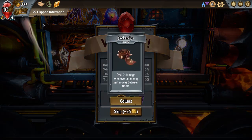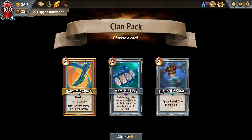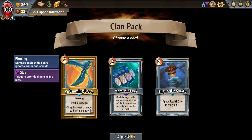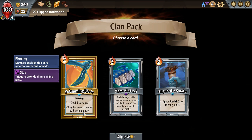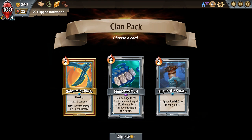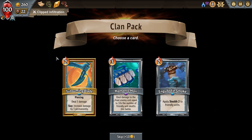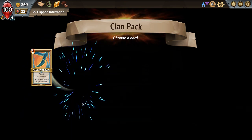Apply stealth to friendly units, deal damage piercing, deal five damage — slay increases damage by three permanently. This is tough. I have this artifact where X cost cards get plus three to the X value when played, which is amazing because I have zero cost cards and I haven't seen one yet. Let's do this and I'd like to see how high I can get this thing.